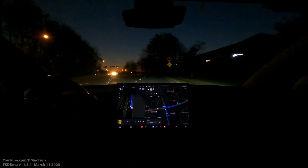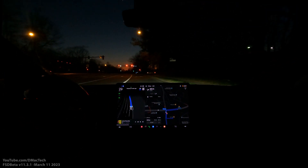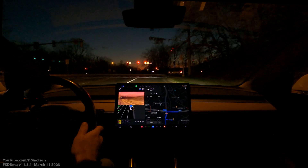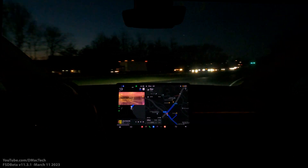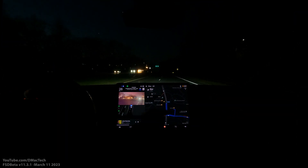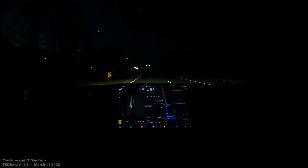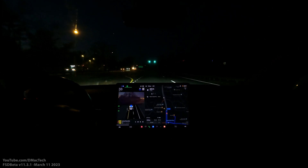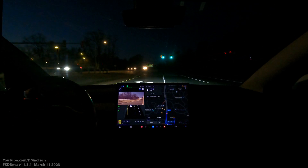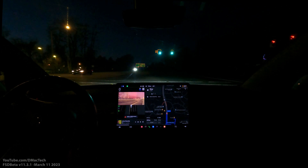I heard at least one other person say that FSD beta version 11.3.1 is doing proper U-turns. Let's see if this one works. This is a route where it probably could have just turned left, but it's always given me this route with a U-turn. I've been able to get it through with the pedal, but up until this version it still said 'unsupported maneuver' — and it says that now too: 'unable to complete maneuver, please assist.'